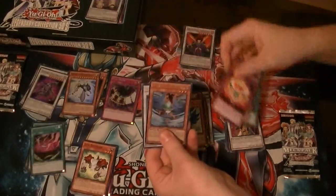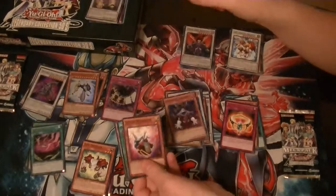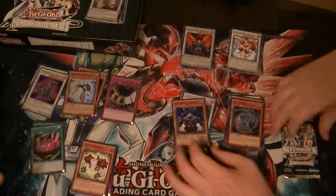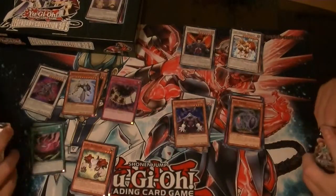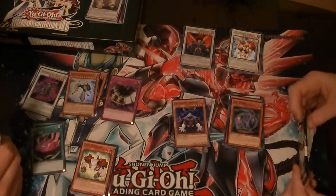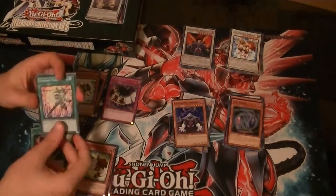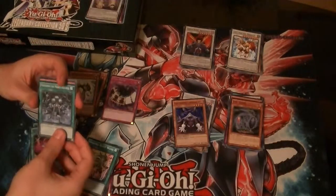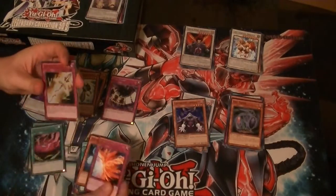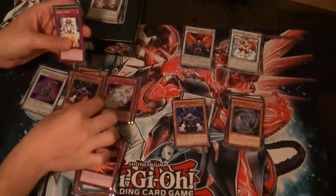Nordic Relic Bringsman. Gale the Whirlwind. Blackwing Armor Master. Earthbound Linewalker. And an Evil Thorn. We've got two more packs. Bark Yons. And a Vic Miller. We have Eight Crimson Fires — rare. Nordic Relics. Unknown Synchron. And Earthbound Eyewalker.